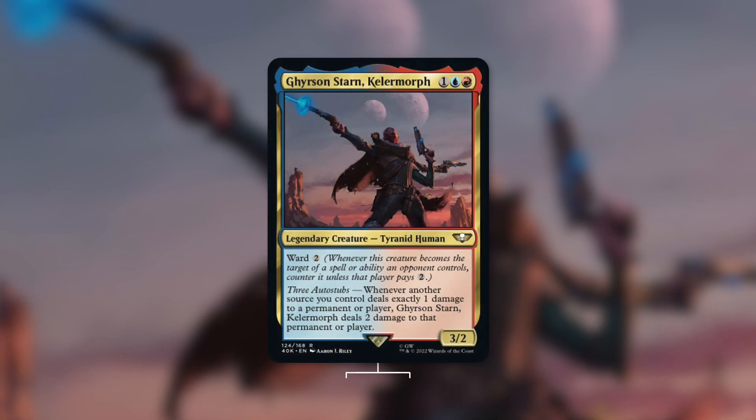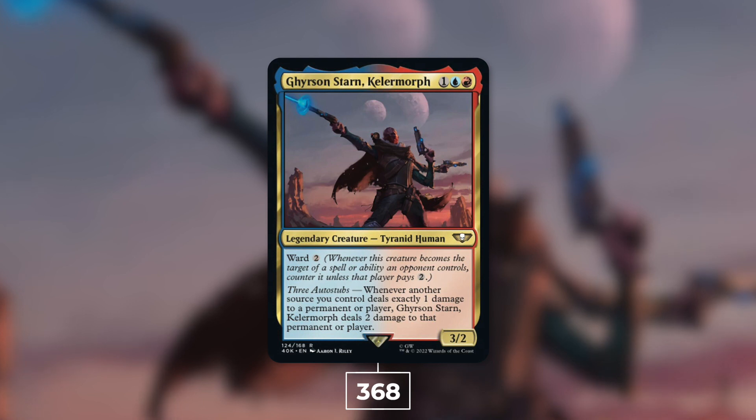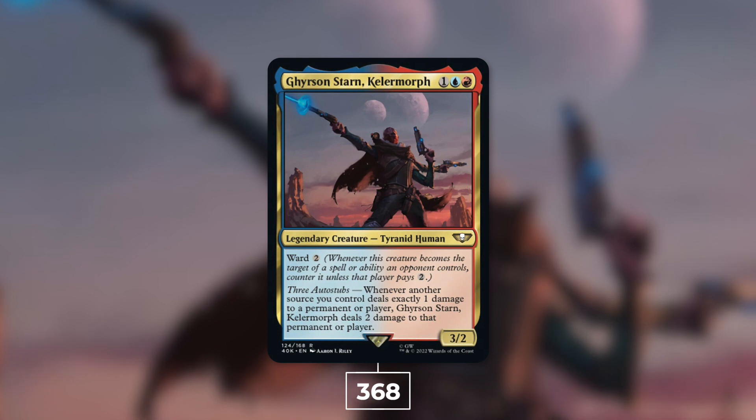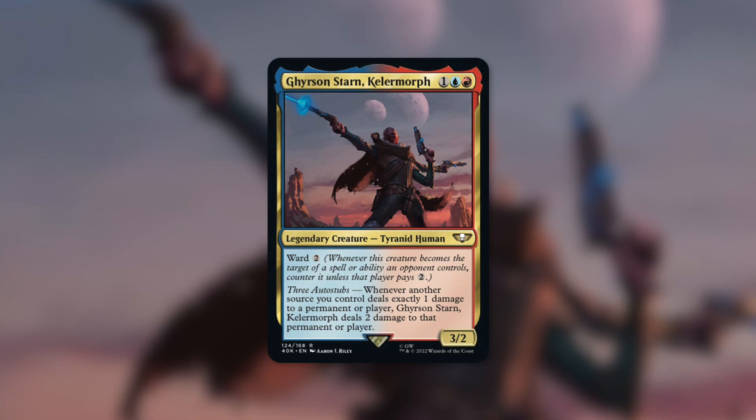At number five we've got Ghyrson Starn, Kelermorph with 368 decks. It's a 3/2 Tyranid Human with ward 2 that costs one blue red. Whenever another source you control deals exactly one damage to a permanent or player, Ghyrson Starn deals two damage to that permanent or player. This commander adds a lot of extra damage on top of your ping effects. Themes around this commander include Tims — also known as pingers — Burn, or Spellslinger.